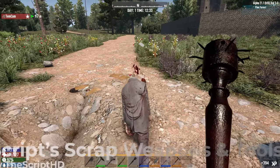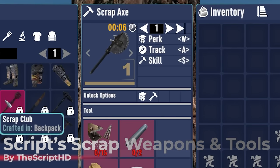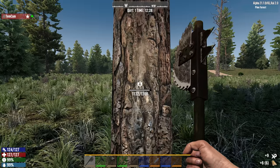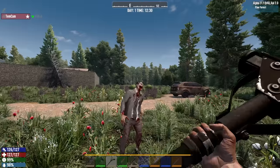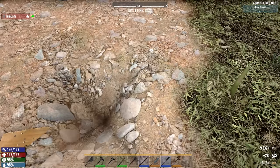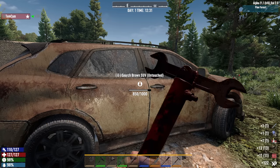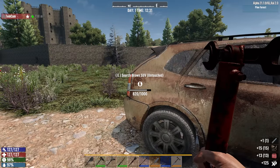But if you're the up-close and personal type, I've got a pair of melee mods just for you. The first is the Scrap Weapon and Tool Pack by TheScript HD. This does just what the name indicates — it adds a scrap variant to all tools and melee weapons, and these fit into the progression scheme in between the Iron Age and the Stone Age. They can be crafted, purchased, or looted, and they jive really well with what I'm calling the goofy grunge aesthetic that the game already has.